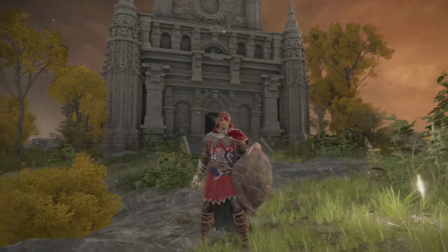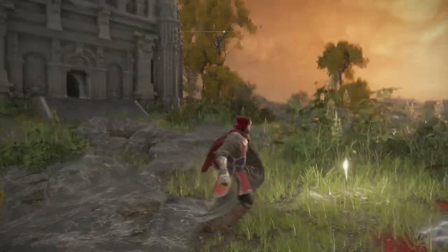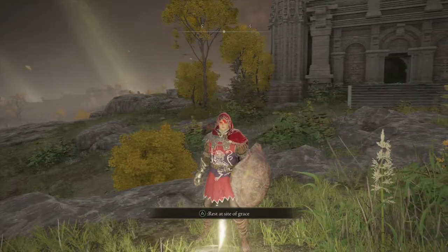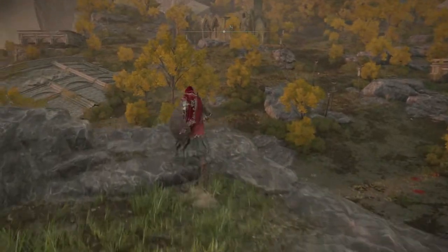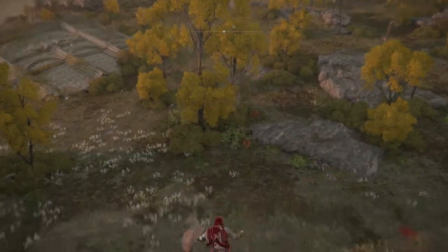So when you finish the tutorial and you've done everything you can in the main building, you're going to come and rest at your first site of grace for the first steps. Then we're going to continue on our way — we're going to go forward, you're going to head north for this one.